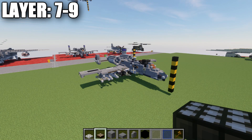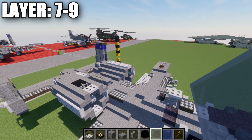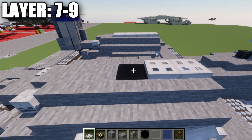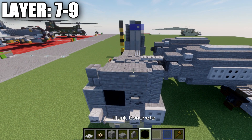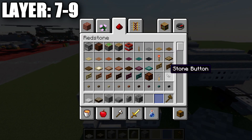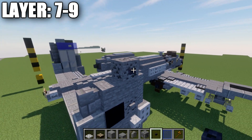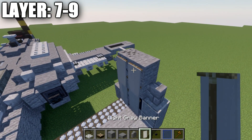Moving into the final layers, seven through nine: for the top of the engines, simply place a row of four iron trapdoors on top. For the vertical stabilizers, place a light gray stained glass pane on the front, a coal ore block, and a polished blackstone button on the outside of the vertical stabilizer, a stone block back on the inside, and two light gray banners. Then place another stone brick wall on top.